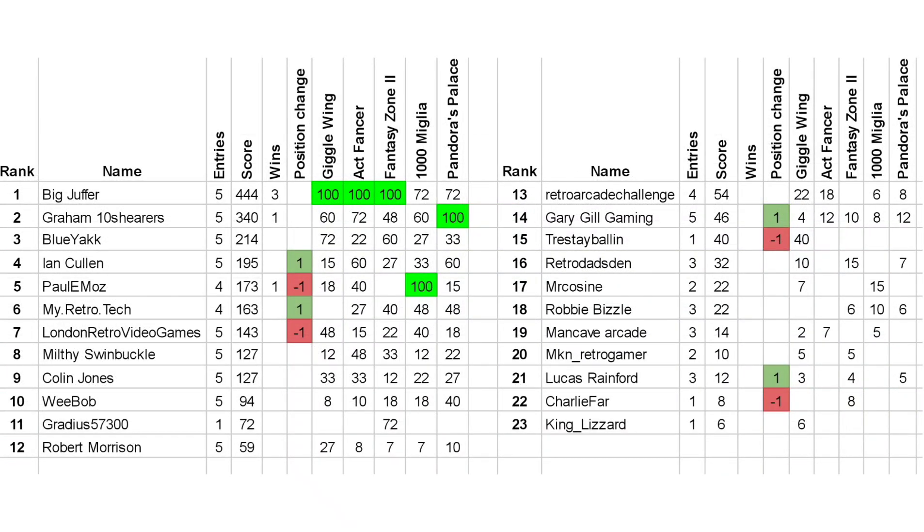So here's the latest league table, and to be honest there's not been much movement. Down the table we have a couple of swaps, but these are mostly people overtaking people who haven't played this round. There'll be a 5 game minimum to make it to the final table, so players who have only played one game will probably get excluded next round. Further up the table, My Retro Tech has got ahead of me, and Ian has got ahead of Paul. At the very top, Big Jaffa is still our leader, but Graham has closed the gap slightly — he's now 104 points behind. With 5 games to go, if things go in Graham's favour, he could catch Jaffa.